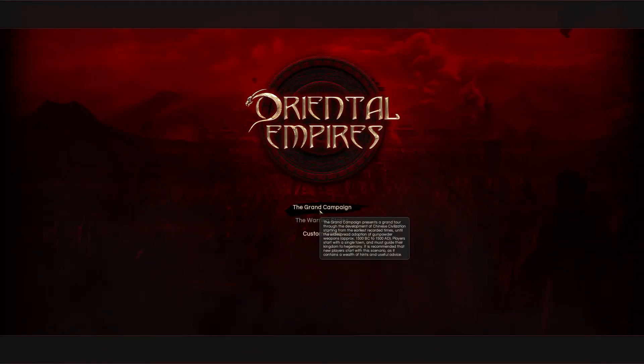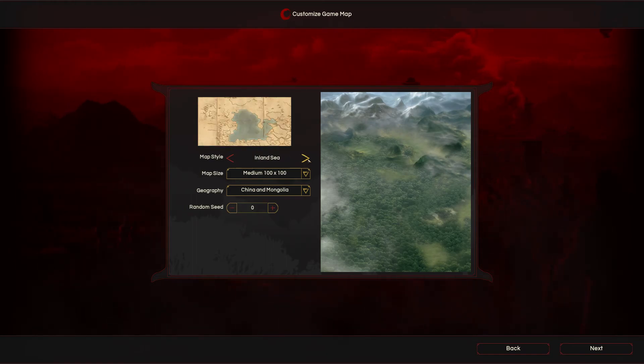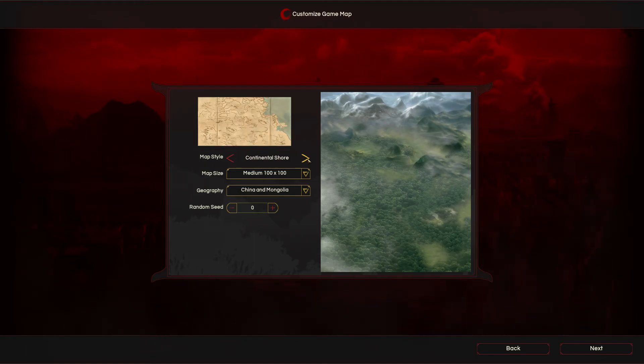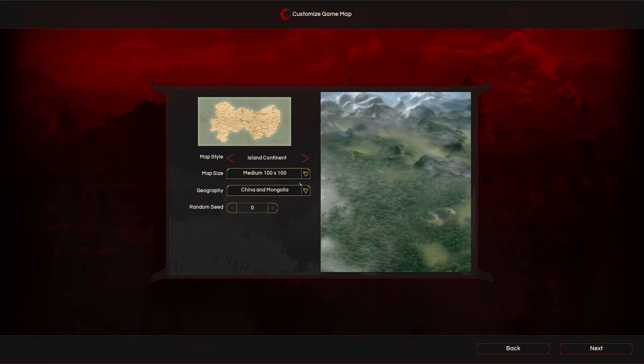I think I am going to bump it up one difficulty. So we're going to play their grand campaign. One thing that looks interesting about this game is you can actually do randomized maps. There's only like four different map styles — although in Civilization I only use like four different map styles there too. You can do randomized maps and change their size, which is pretty exciting.